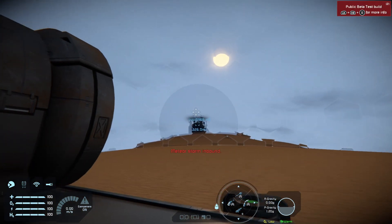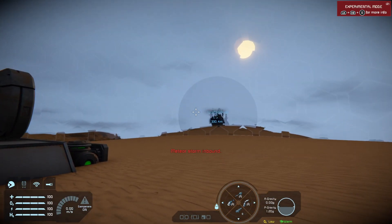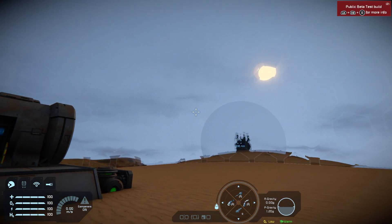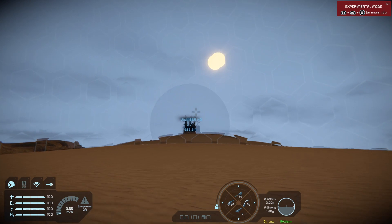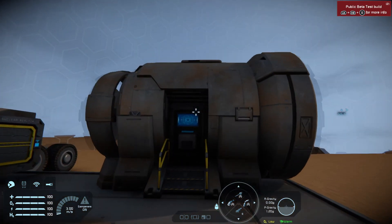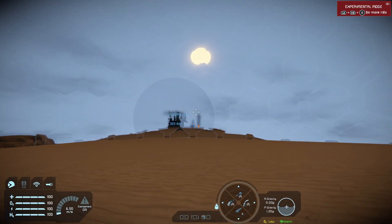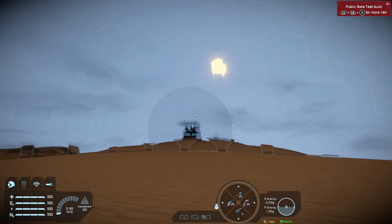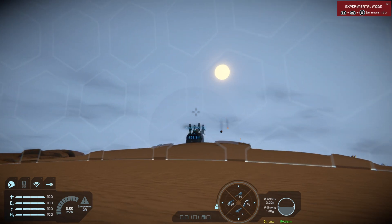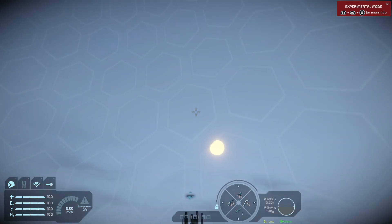You'll see another one in the distance there that's protecting my base and as if luck would have it a meteor storm is incoming. The good news with safe zones is they will protect against this kind of damage as long as the correct settings are enabled. Some of my base defense guns are acting against this upcoming meteor storm. You'll see a meteor bouncing off the safe zone in the distance there.